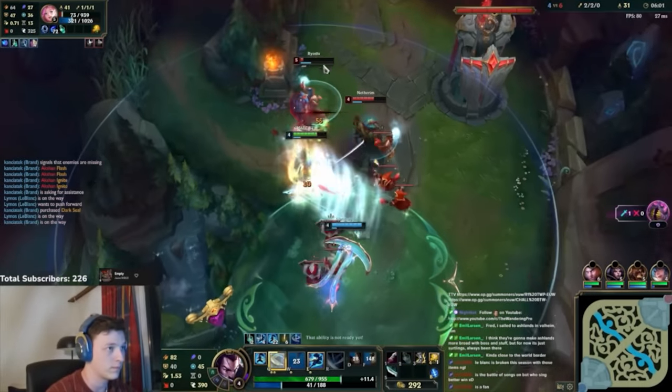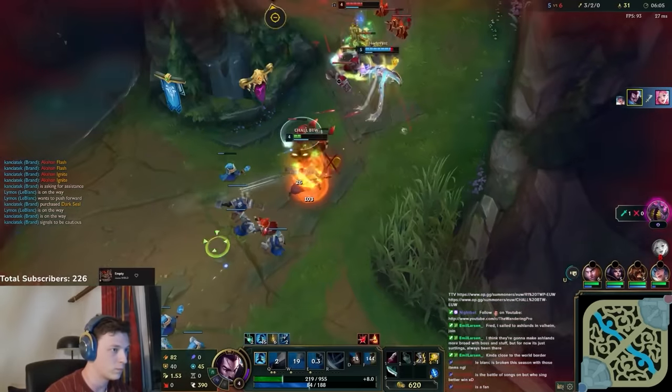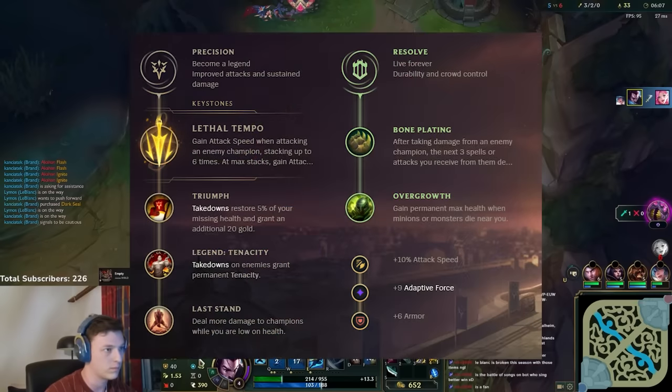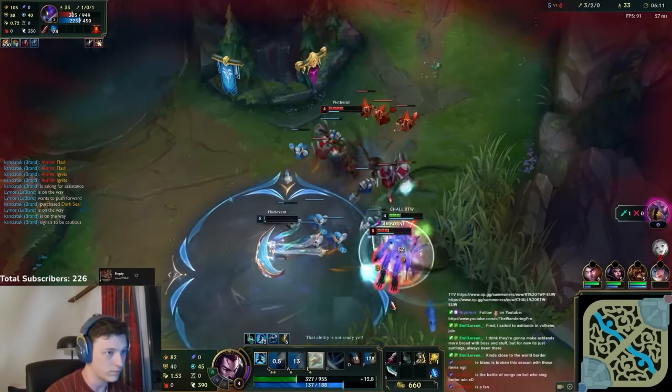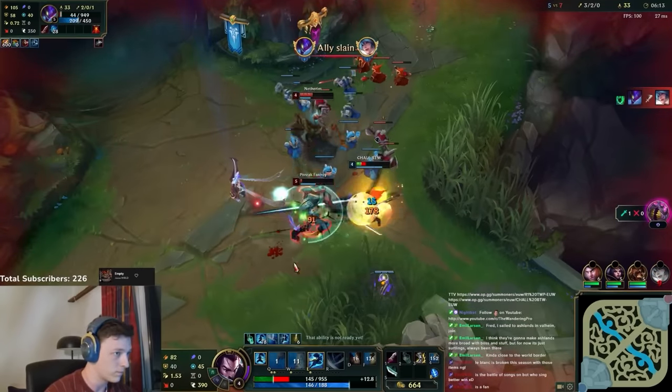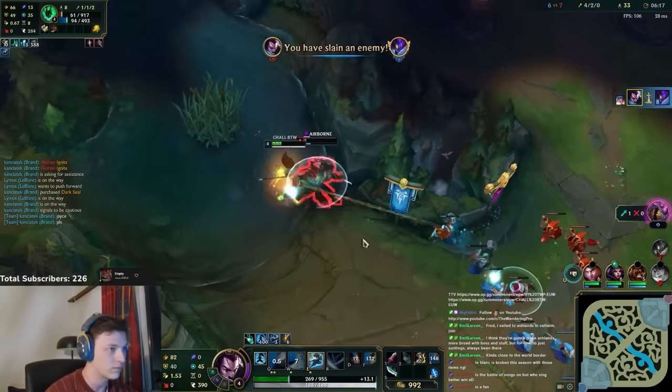Those types of champs that have high CC and also deal magic damage. This build allows you to run Tenacity in your runes because you have a lot of attack speed — both in Kraken Slayer, Berserkers, and Wit's End — which means you don't need to build Alacrity.